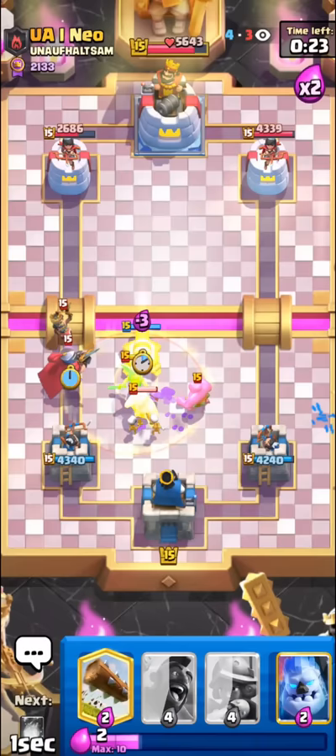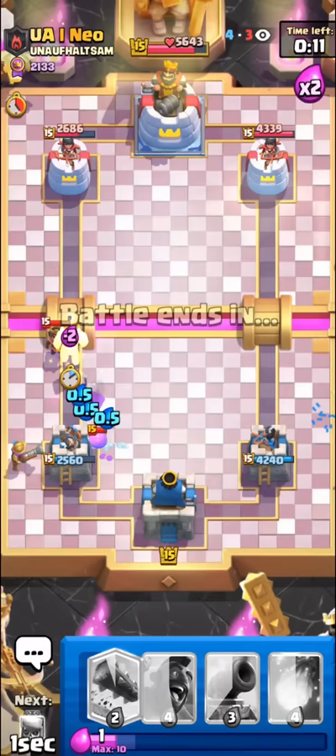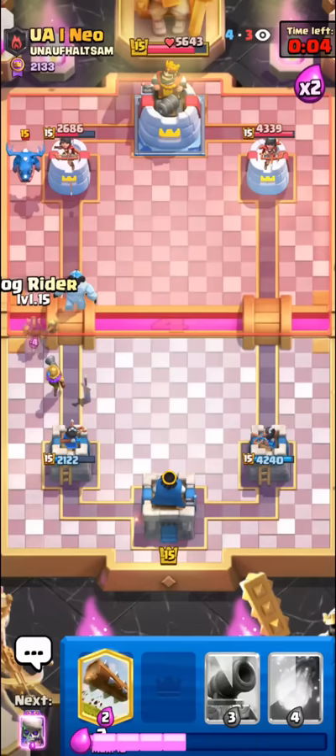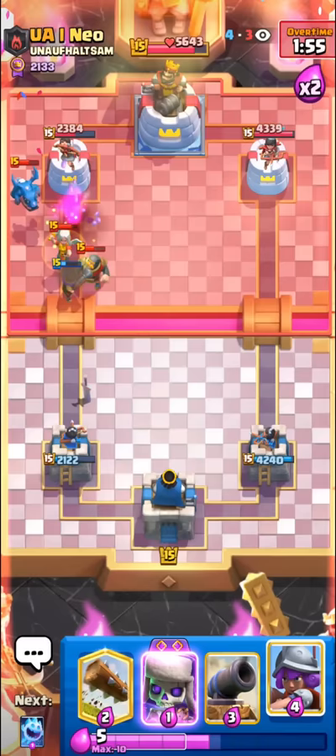At least the e-drag is dead. The main concern in this matchup is the e-drag — you just want to kill it as quickly as you can. This little prince is kind of an issue too though. The bloblets — we have to ice golem, hopefully it pushes them off the tower. We're not dead, but not looking good either.